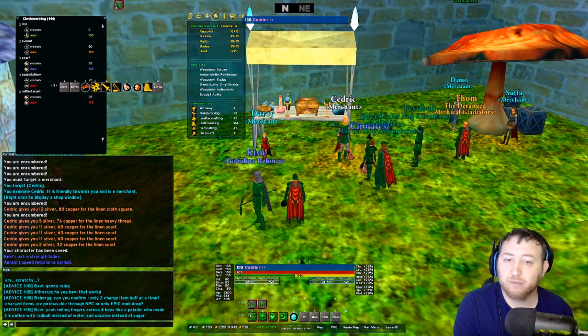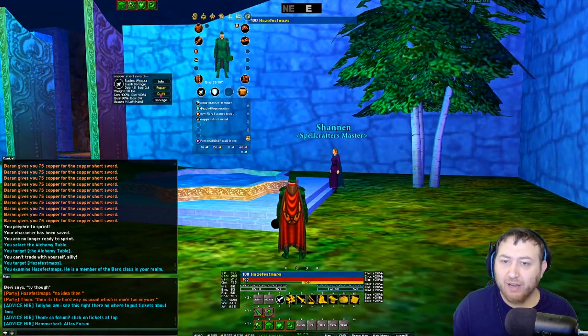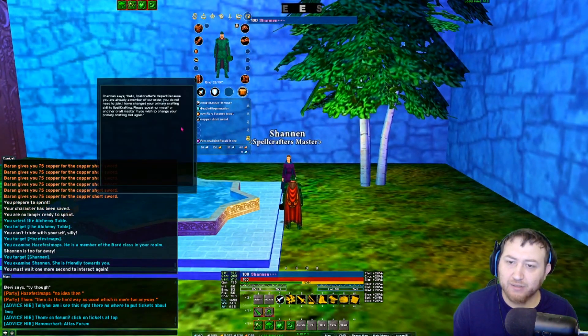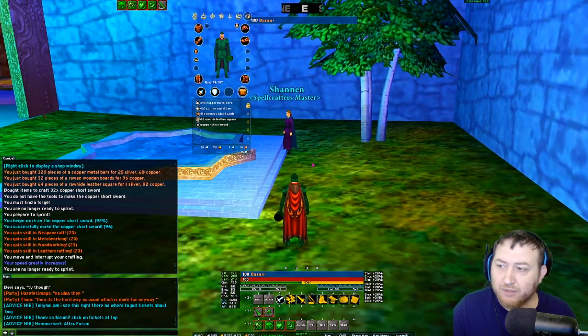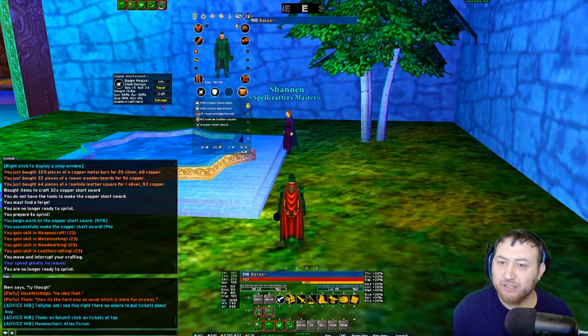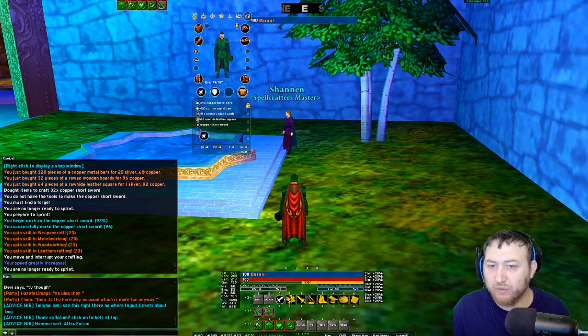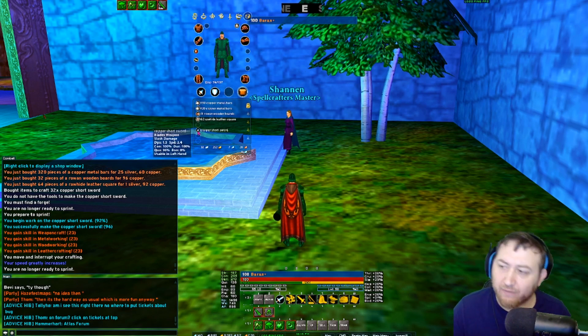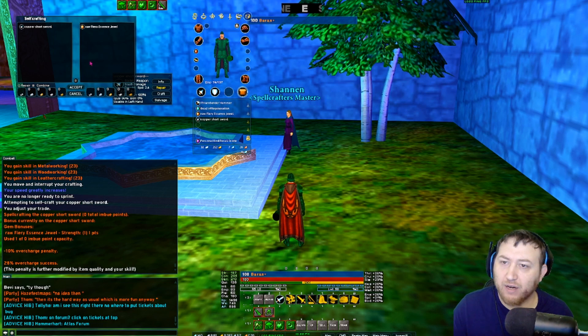If you have an issue where the craft button doesn't work and you can't enchant your items with spellcrafting, talk to the spellcrafting master. This is a bug — I'm not sure if the dev team can fix it. After talking to the spellcrafting trainer, if you still cannot enchant your item, move it from one slot to another. You only have to talk to the master one time, and then after that, move the item you're trying to enchant to a different inventory slot and everything you make after that you should be able to craft on.